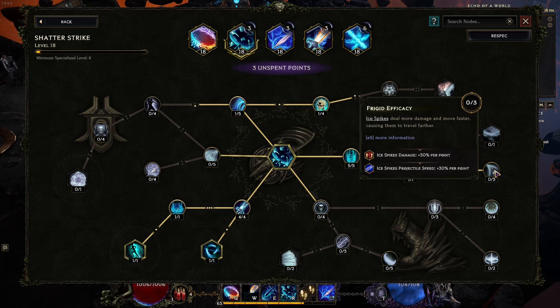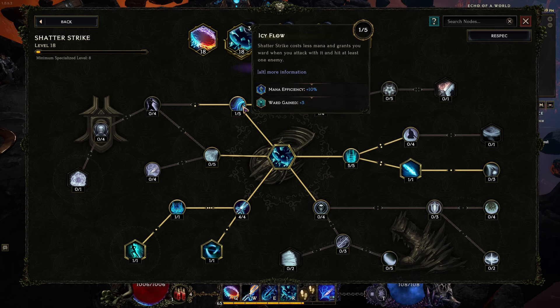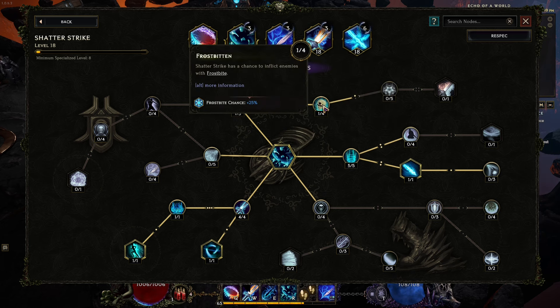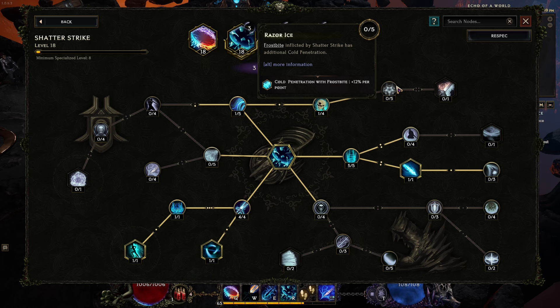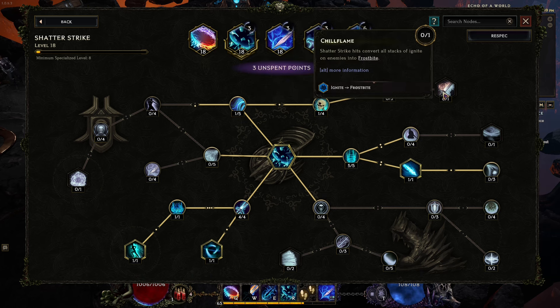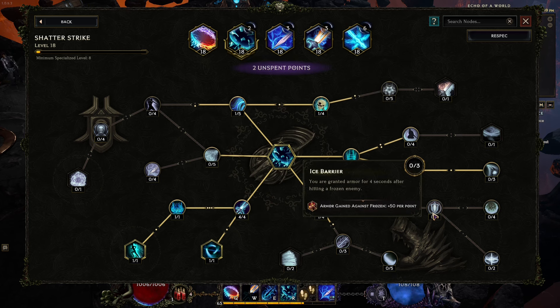Over on this side, increased projectile speed and increased damage for Ice Spikes I wouldn't care for, and I wouldn't care for mana efficiency and ward gain either. A bit more on Frostbite might be good — cold penetration with Frostbite. You deal increased cold damage and are more likely to freeze enemies if you have used Shatter Strike recently. I do like that.